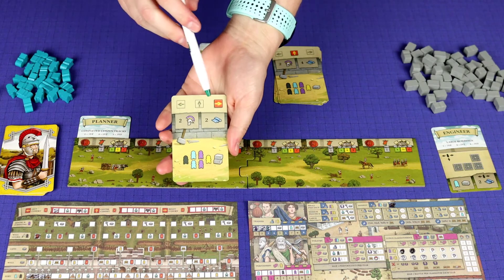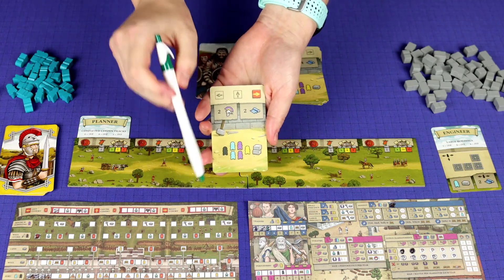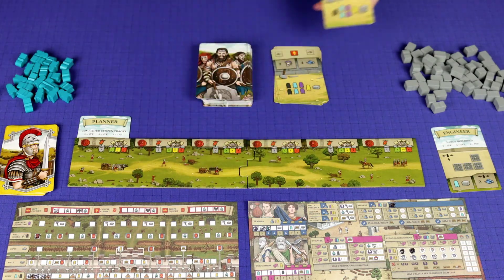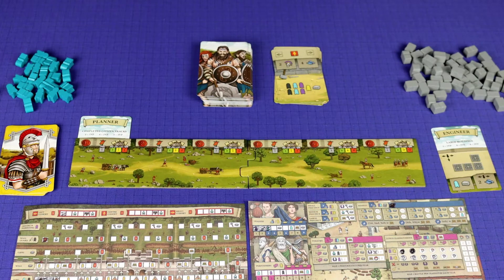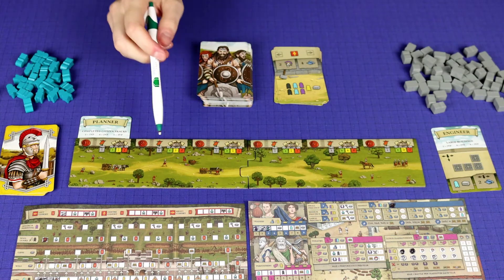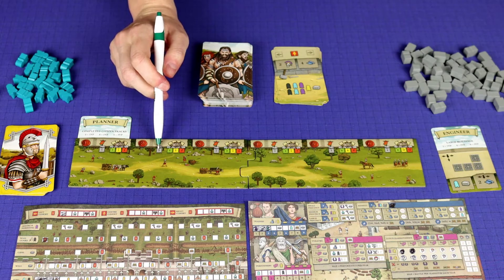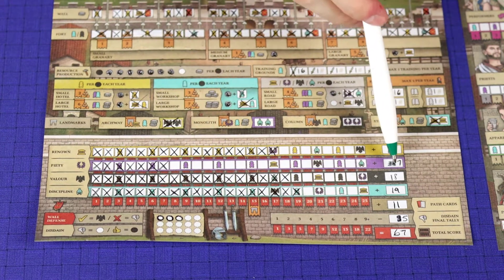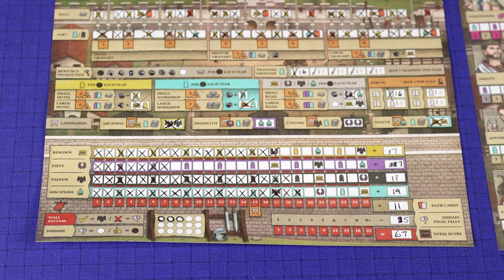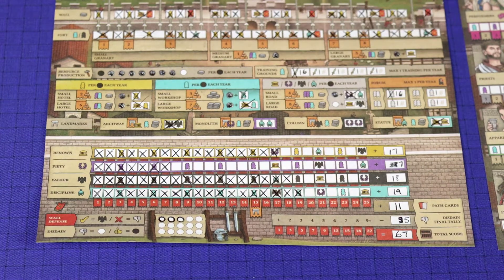Now let's say instead this card was chosen and the Picts are coming from the right. We don't have any defense there, so this Pict goes through. Whenever you successfully defend your empire, you get to take that number of valor and fill it in on your track. But when a Pict goes through, you don't gain valor - instead you fill in another disdain. As you go into further years, the number of cards you flip increases, and the amounts of disdain and valor you might get will increase as well. Once you're done with the sixth year, everyone tallies up points from their tracks, adds up their path card objectives, subtracts disdain, and the player with the most points wins.